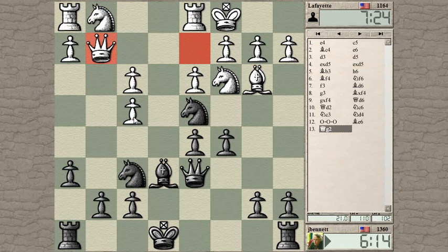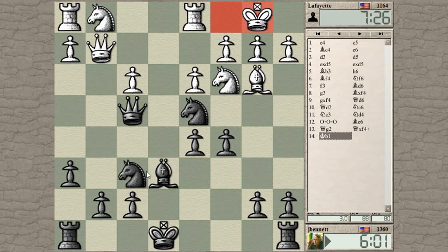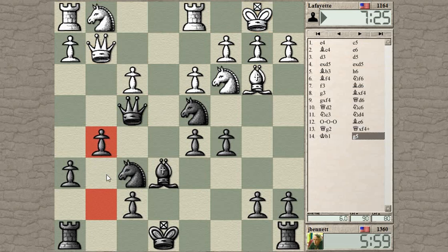How is he blocking? Can't block with the knights, has no bishop — he blocks with the queen or he moves the king. Then I can move the c-pawn forward and the g-pawn. Going checks — why not take that? Yep, and then let's push that pawn forward.